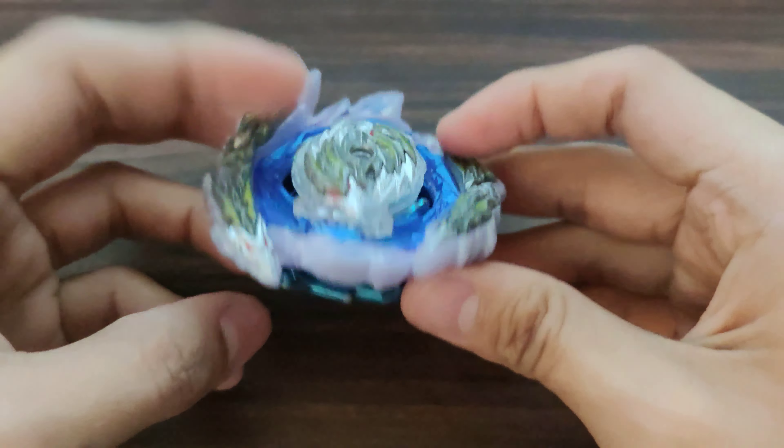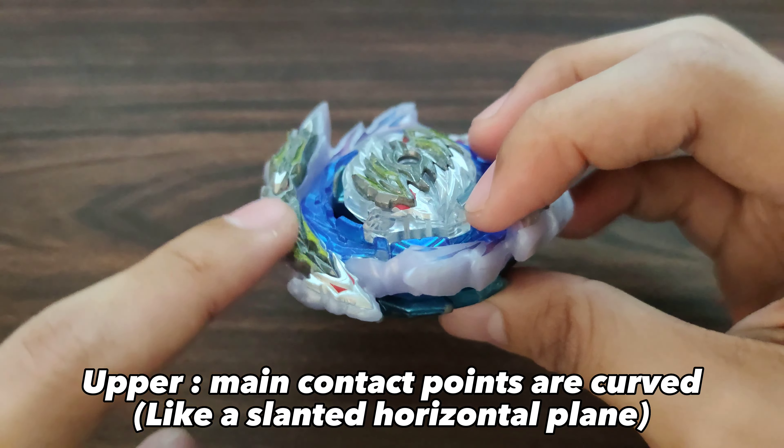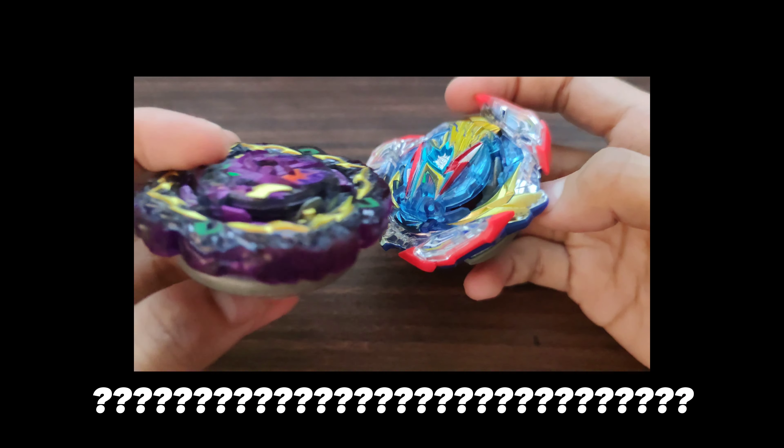Upper attack Beyblades, on the other hand, are shorter. The reason is so that they can easily swoop under the opposing Beyblade, and thanks to their contact points being in a different structure, they will easily send the opposing Beyblade flying and ultimately knock out the opponent.